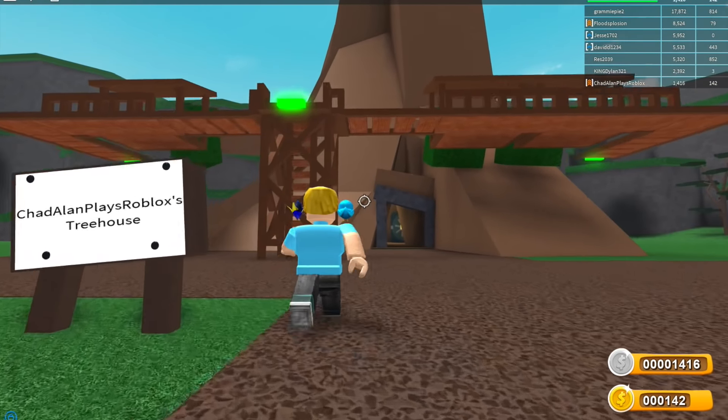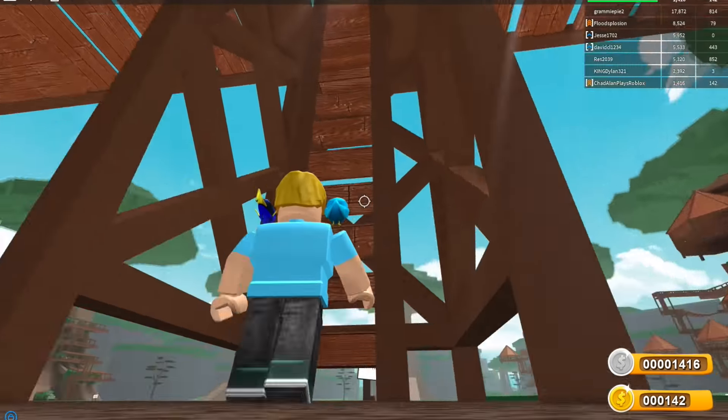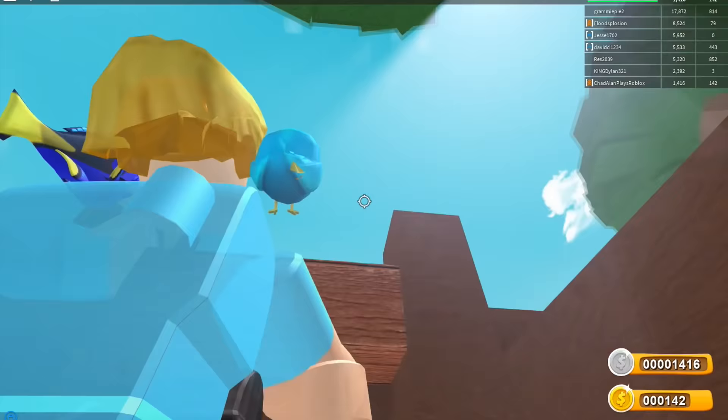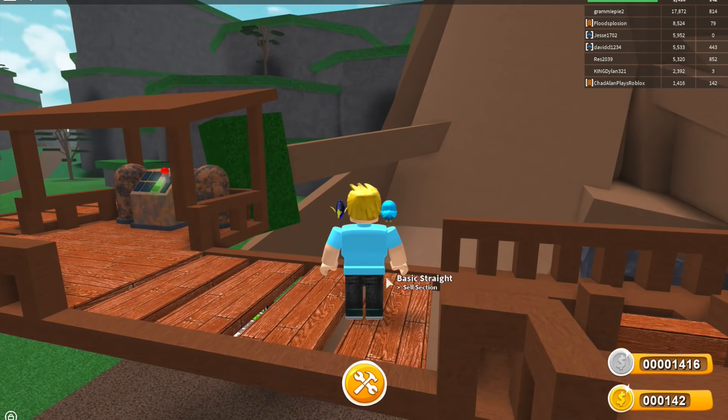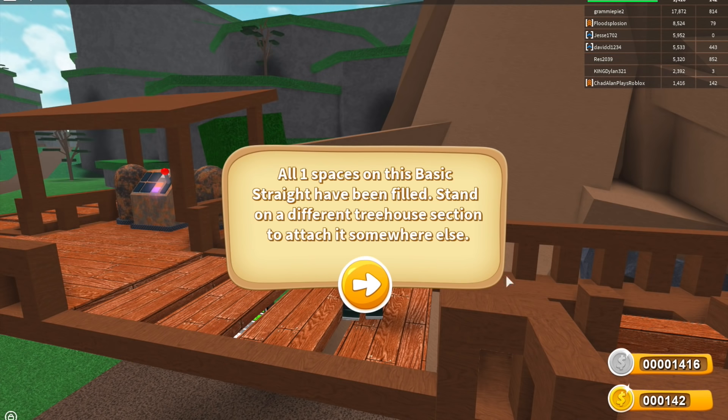Let's go up here and check this out — let's see if I can afford it. Okay, build this: kiwi harvester. Buy with silver — how much is it? It's 300 silver. Yes! All spaces on the basic straight have been filled though.